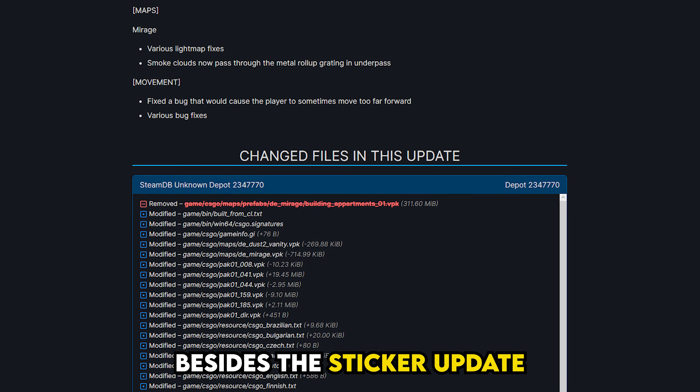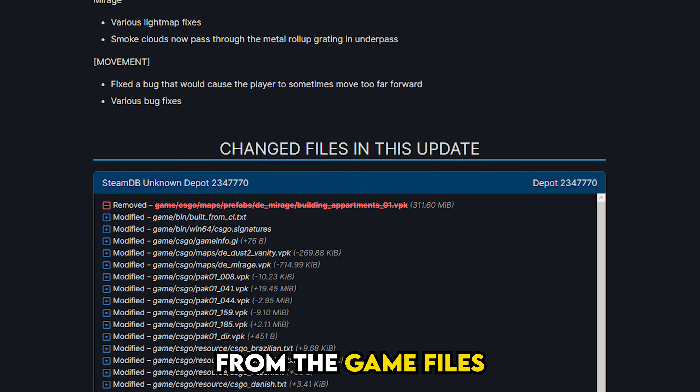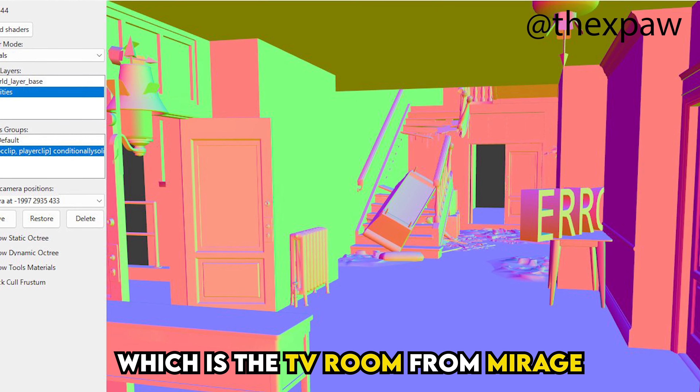But besides the sticker update, another interesting aspect is the removal of a specific building from the game files. To be more exact, they removed the building apartments file, which is the TV room from Mirage.